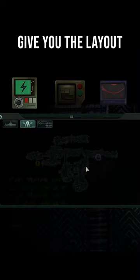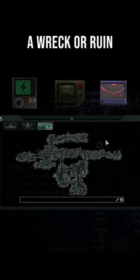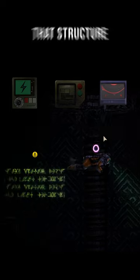All of these devices give you the layout of the current structure you are inside. Meaning when you're inside a wreck or ruin, the device will instantly map out that structure.